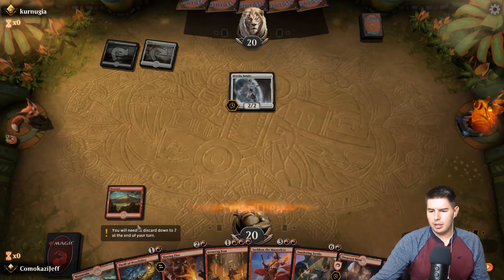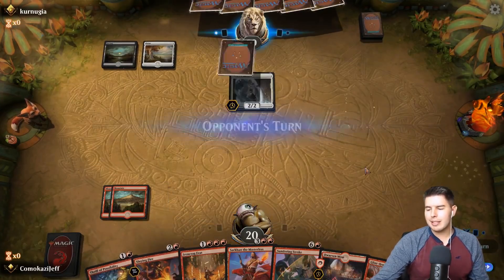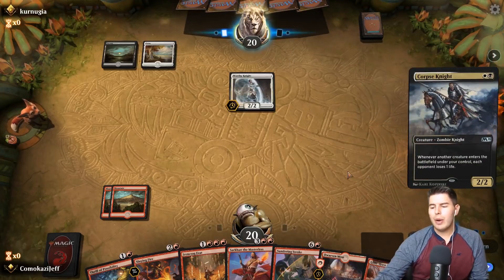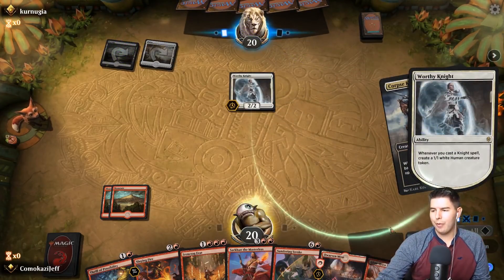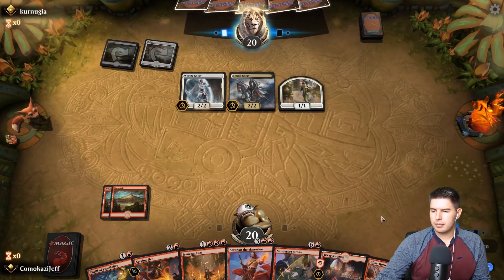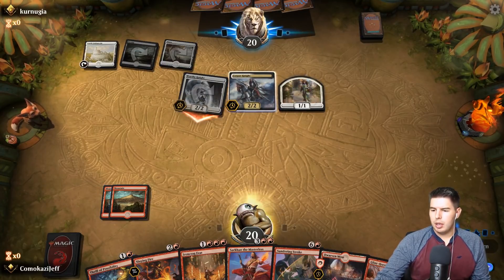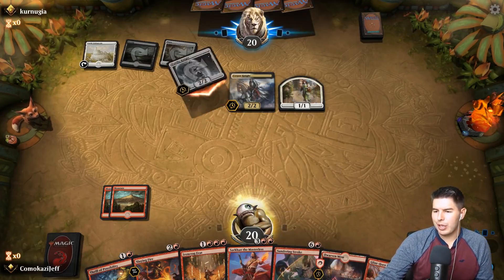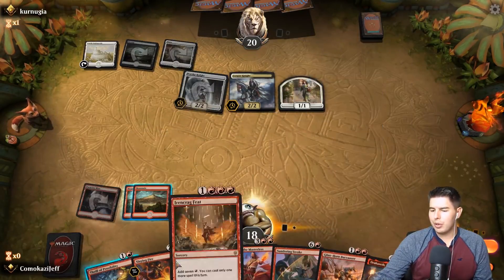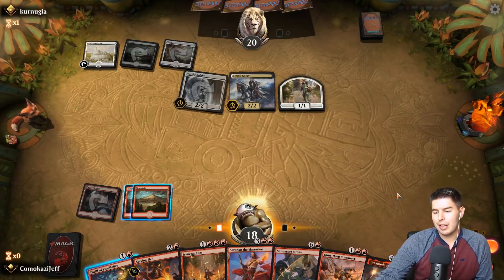Worthy Knight comes down for them. Let's just pass the turn — this is instant speed and we don't really have anything we want to discard right now. With Sundering Stroke and other stuff we're fine holding off. We don't have Dracuseth but Sundering Stroke is pretty good here, let's take them to 18. On my turn I'm going to Slaying Fire — okay we can't actually do that. Now we have Dracuseth so we're just digging for land.